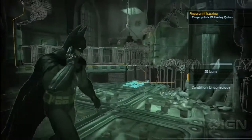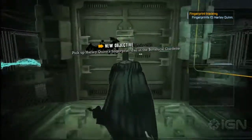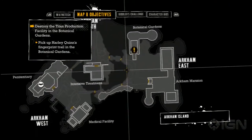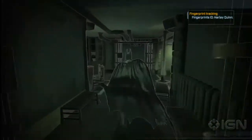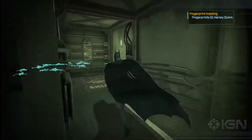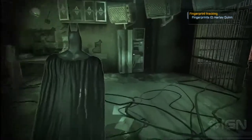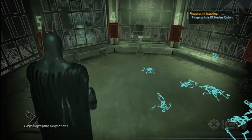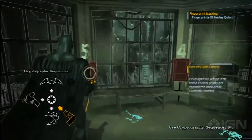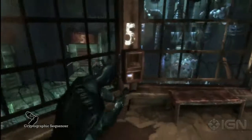Before I head out, I go back into the tower where Harley Quinn was hiding. There's some teeth inside the doorway that you can get if you're collecting those. Up top there are a few things you can hack with the sequencer. Actually, one of them - if you hack it - will get you a Riddler trophy, one of the trickier ones to find.